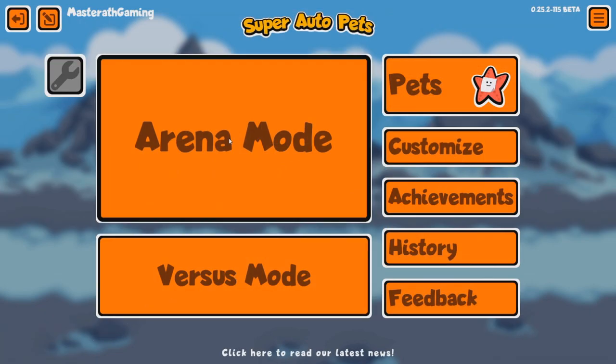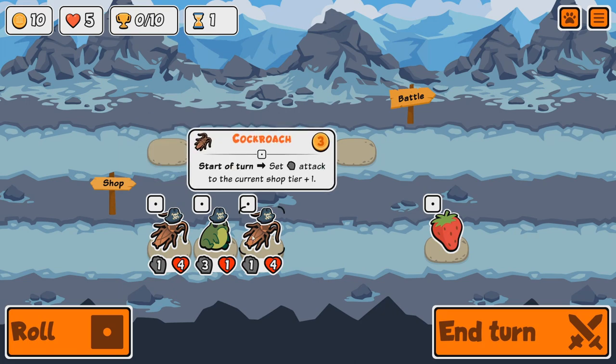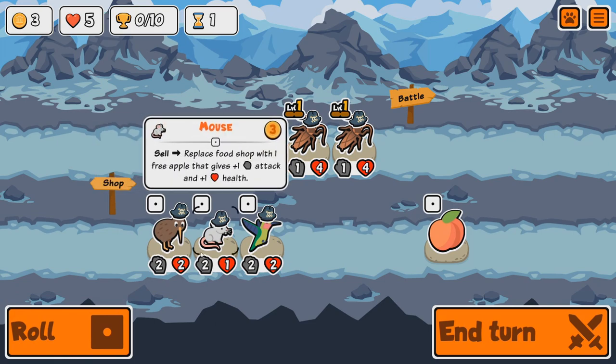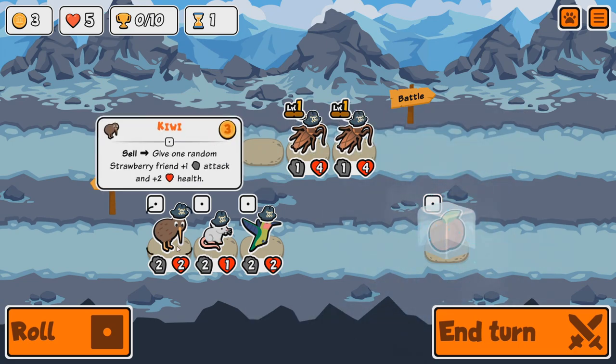I see the Toad in there — that's one we know from the weekly we did. We've got a Frog that swaps stats of two adjacent friends, and some Cockroaches: start turn, set attack to the current shop tier plus one. Sounds good. We've got a Strawberry, which enables the abilities of Strawberries like the Hummingbird and the Kiwi. There's a Peach as well — give one pet plus two health.